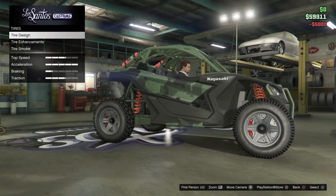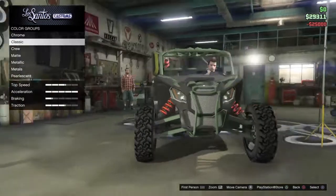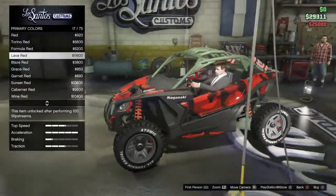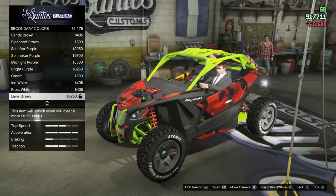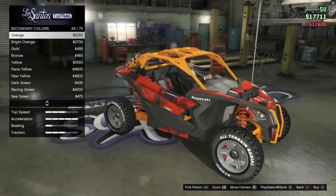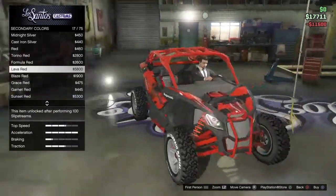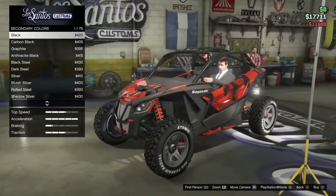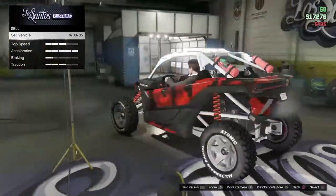Give it a nice look. Let's see what the primary color looks like. Okay, so it's that. Get Lava Red. And then secondary Classic — what's that? I like Ice White. Like this. Frost white. See, I think all red would just be too much. What about just black? I like Ice White — or Frost White, whatever it is. Sold it for $708,705.